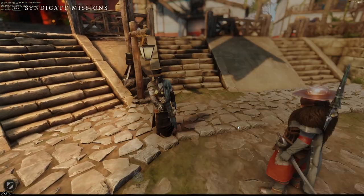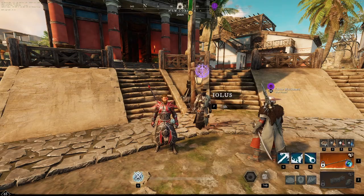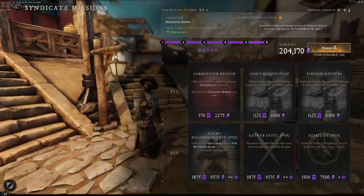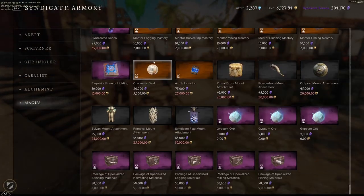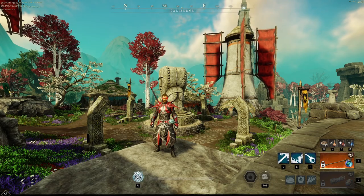The third thing I like to do when I log in is go and get my three faction missions, because you get a daily bonus for doing them. Once I run my three faction missions, I like to buy my chromatic seal — you can do this only once per day and I recommend it.